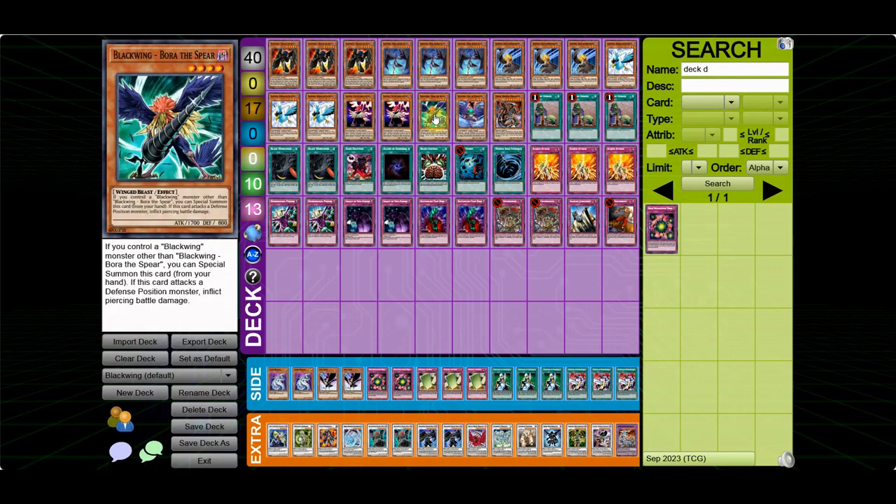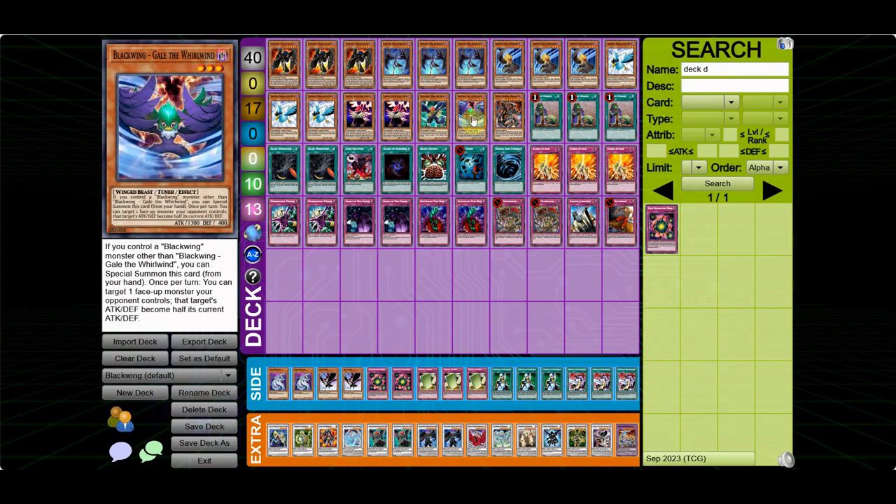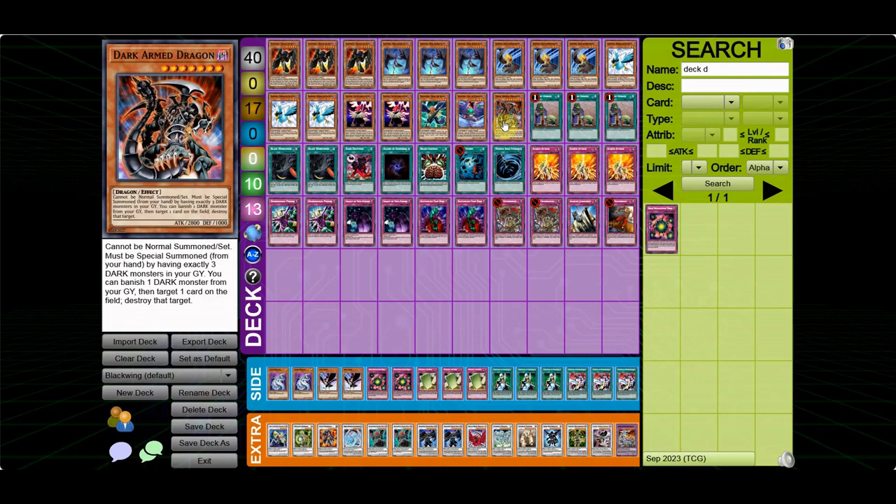This is probably going to be the most controversial one — the hottest take of this deck list. I'm only playing 1 Bora. Personally, I think Bora is kind of mid. It's only 1,700 attack, and the piercing damage effect is only really strong in the Quickdraw matchup. I just don't think it's that good. I'm only playing 1 Gale because it's limited, of course. And 1 Dark Arm — it's Dark Arm, you have to play it.